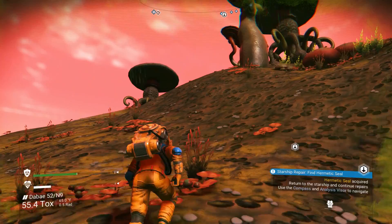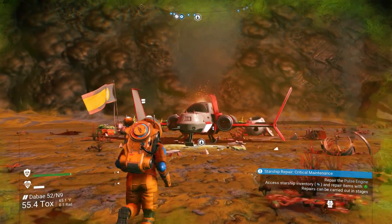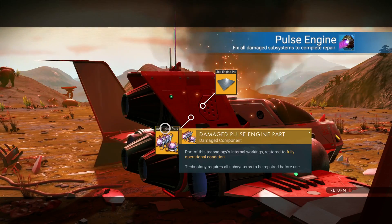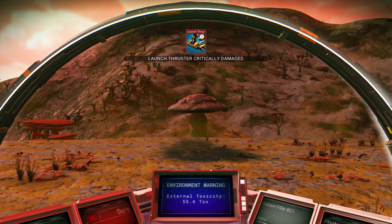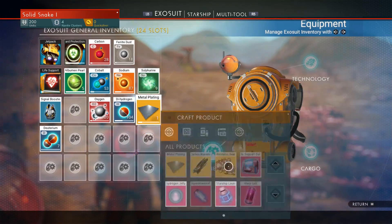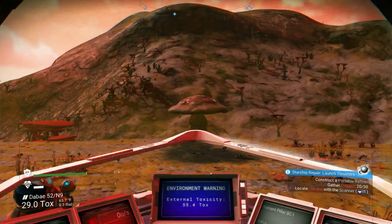Up here, let's fix the rest of this stuff. Get over here quickly. So I have my seal — I need to seal my pulse engine, let's do that. All right, pulse engine is fixed. Launch thruster needs pure ferrite. Now I can't make pure ferrite — I need a metal plating. Now I need oxygen — I didn't find any oxygen or else I would have been using it for my life support. Speaking of that, I need to refill my life support anyway, so let's get in here.